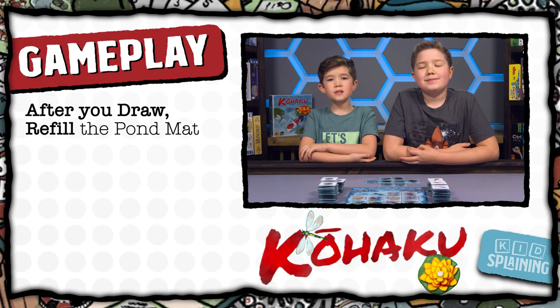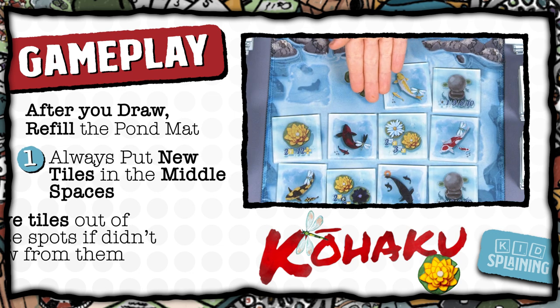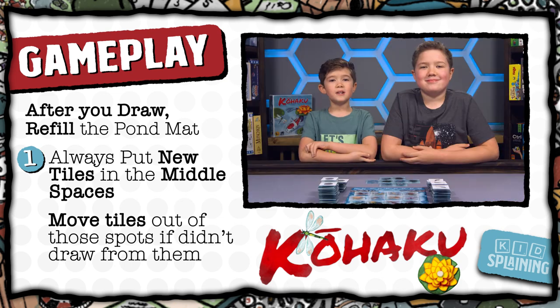After you draw your tiles, you refill the mat. You always put the new tiles in the middle two spots. If you didn't draw either of those two tiles, move them to fill the spaces from where you did draw, and put a koi on the koi space and a feature on the feature space. Play goes clockwise around the table.